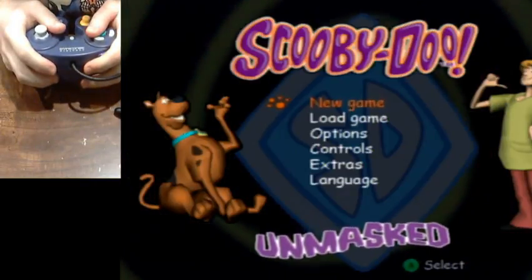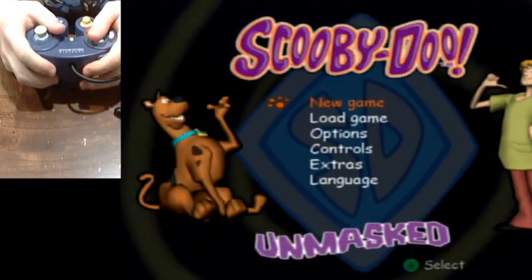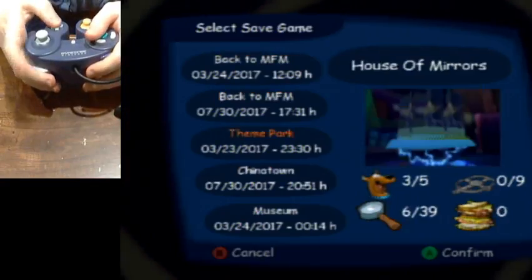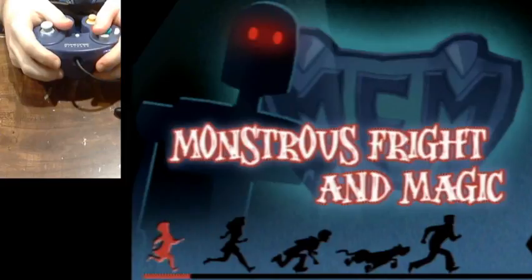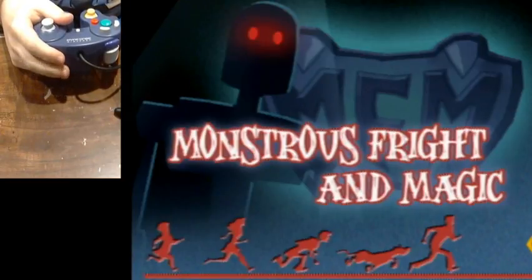Hello everybody, this is Fireblade50 and I'm going to show you a tutorial on how to speedrun Scooby-Doo Unmasked. I've been meaning to do this for a while but I kind of fell out of speedrunning, and a lot of people have been picking up the game recently. I've pretty much been the only person running this game for a long time up until like 2016 when Baz figured out how stuff in the run works, and then over time more people started picking it up, which is why I'm doing this now so people will know how to do it better.